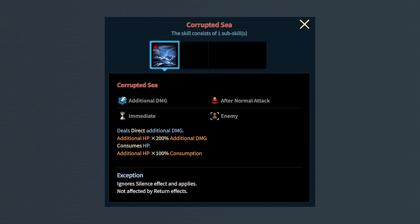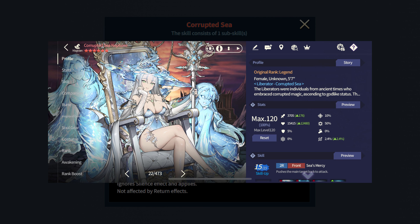Her third skill is named Corrupted Sea. This skill deals an instance of direct damage and HP consumed damage that both scale off Neptune's additional HP. Additional HP is the screen number next to the Mercenaries' HP stat, and you can increase it by giving the Mercenary a larger stat boost to their HP value via runes, soul gear, insignia of creed, and etc.